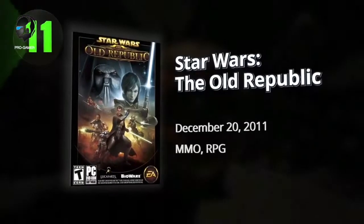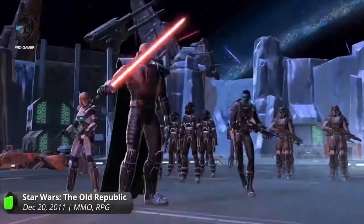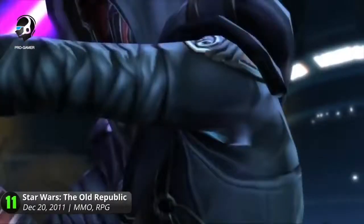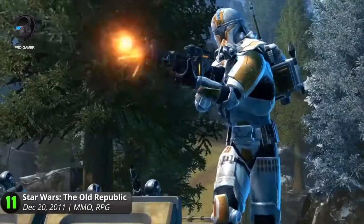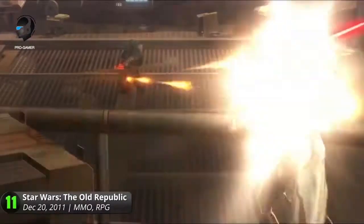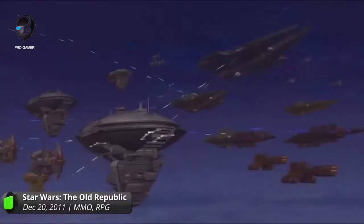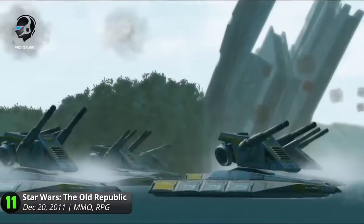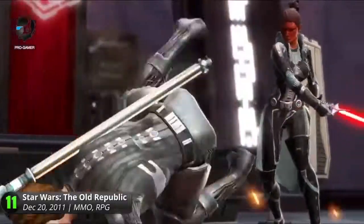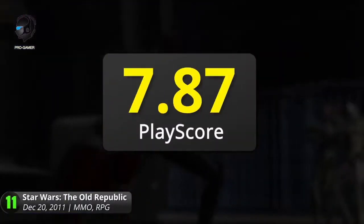11. Star Wars: The Old Republic. Years before the familiar Star Wars saga, Light and Dark have been in a struggle for domination. In this primordial galactic battle, you'll have to choose your side. Fight alongside the troops of the Old Republic or with the malevolent armies of the Sith Empire. Each faction has eight opposing classes with its own unique storyline that fits the game's overarching narrative. Pave your path towards darkness or light by forming bonds, exploring the lands, and completing missions. Ready your lightsabers and blasters, and may the force be with you. It has a PlayScore of 7.87.